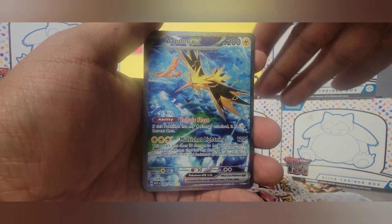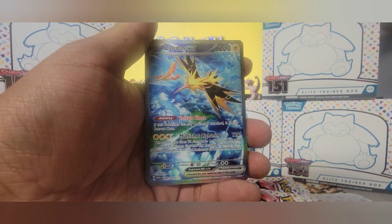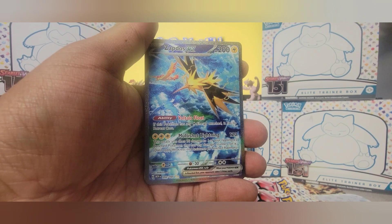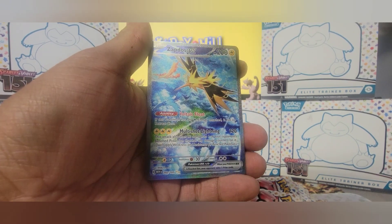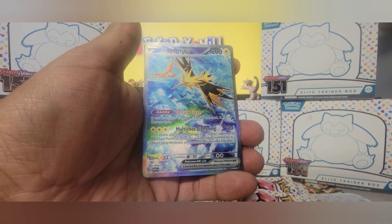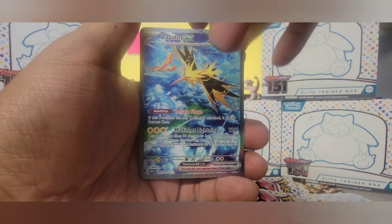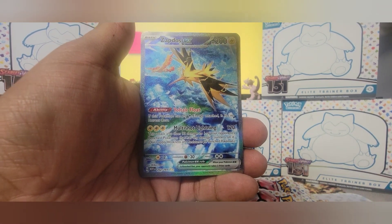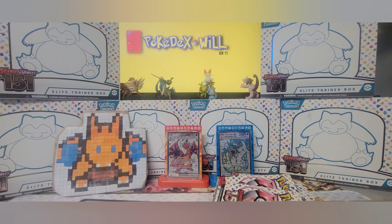In my opinion, if they were going to make an alternate art card like this, they should have made alternate art cards for all three birds — so an alternate art Articuno, alternate art Moltres, and either each one in a different pose, or even better, each one in the same pose but from their respective angles. I think that would have been amazing and made each card that much more valuable, especially if they're all in the same scene and you collected and graded all three. This is definitely going into the binder. And Ditto is the last card of that pack — we are off to a fantastic start.